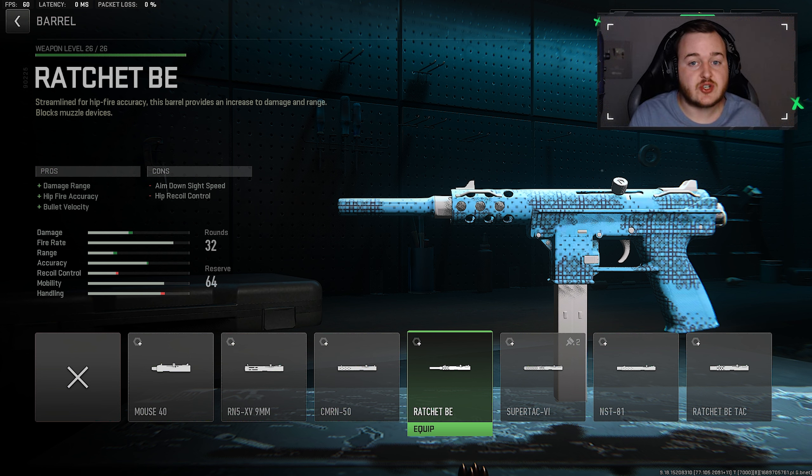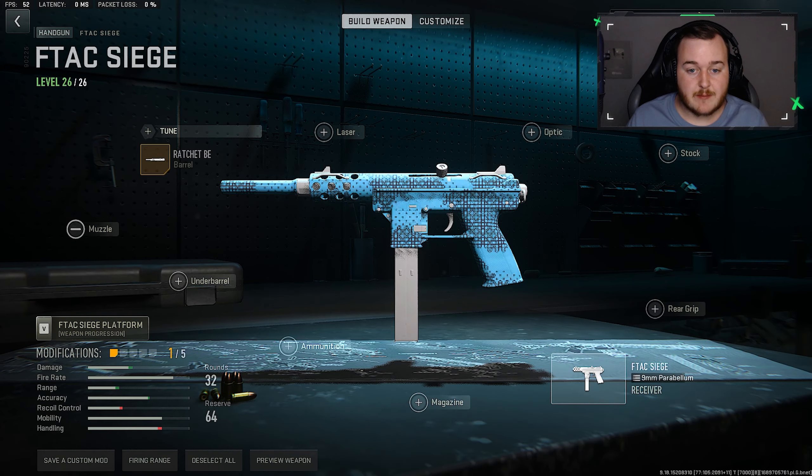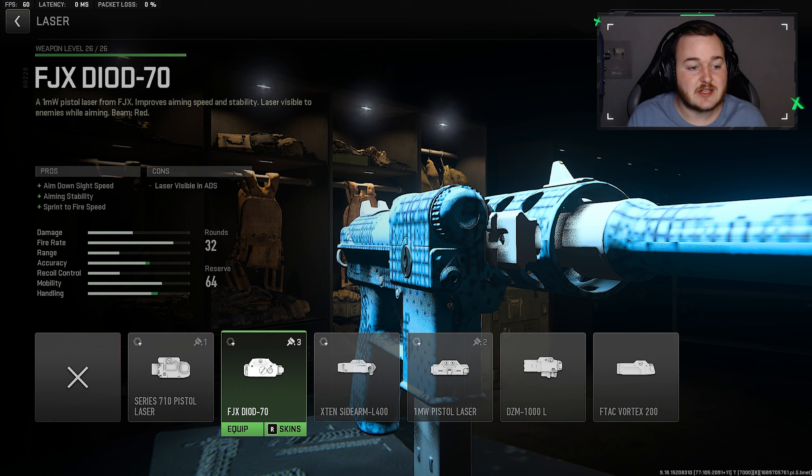Getting into our first attachment, we're going to the barrel and adding on the Ratchet B. This is the best barrel for the F-TAC Siege in Modern Warfare 2. You're getting the most damage, the best hipfire accuracy, and bullet velocity. Your bullets are traveling faster, doing stronger damage at longer range, and we have better hipfire accuracy.